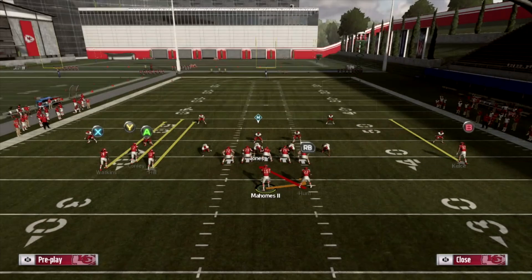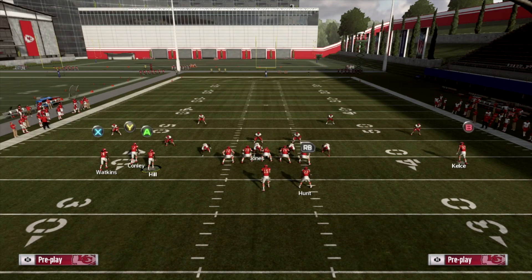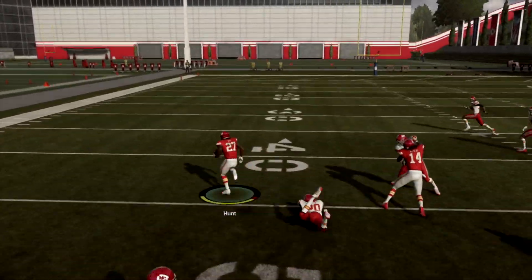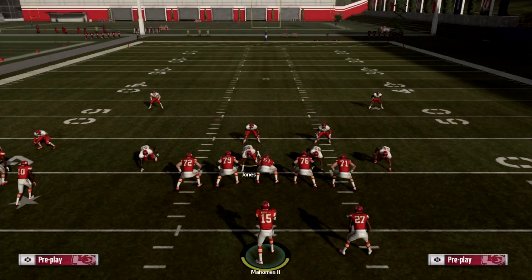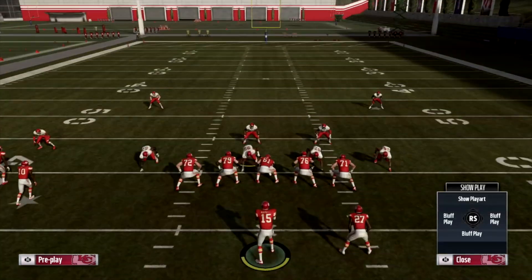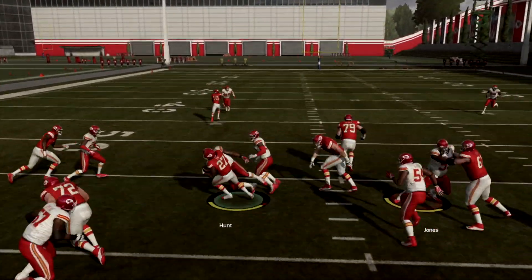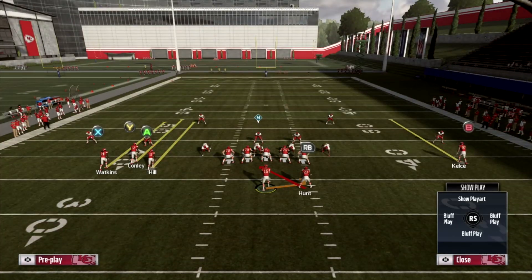Starting with Inside Zone against a nickel or base defense — to complement our scheme, you can motion either X or A, whichever you choose. Hike it when the receiver gets to about the right spot, then run the ball. You can bust for a big gain. You don't always break it for a big gain, but it's possible. Usually you pick up between three to seven yards on average, so it's a very good play to mix in. You can also motion A in and pick up a few yards — it just complements the scheme nicely.